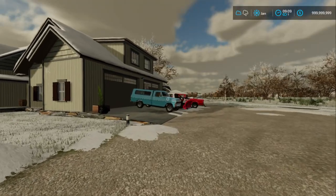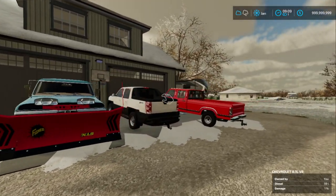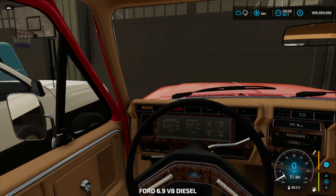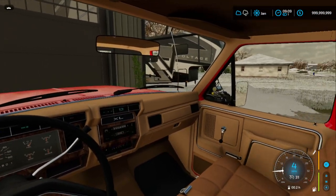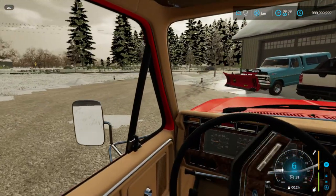This morning I was on Facebook Marketplace and I came across a snowmobile for sale — I might have bought it. We're gonna go pick it up. I already paid the guy. We're gonna take this old Ford out there and I think we can probably just fit it in the tailgate. The guy said he'll help me put it in there. We're gonna go pick up a new snowmobile.